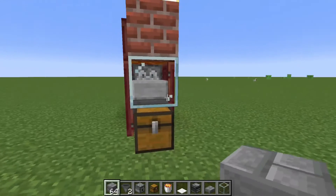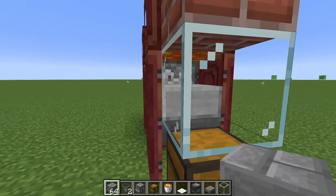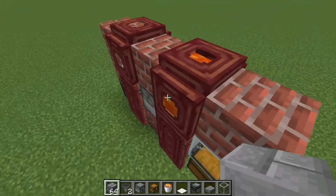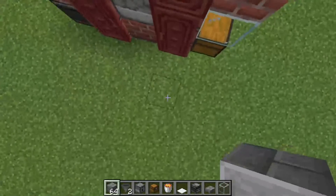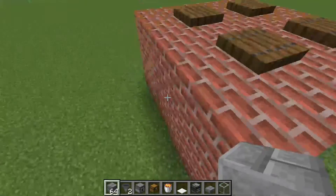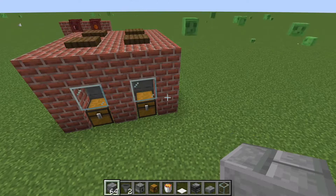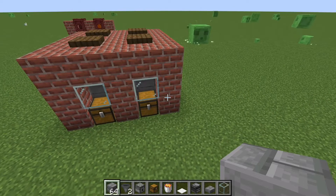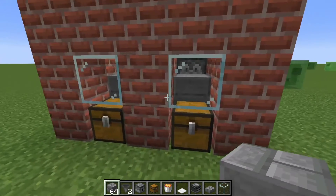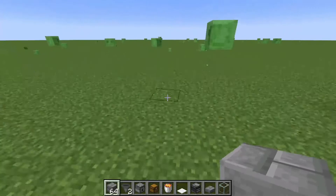I'm going to be teaching you how to build a simple chicken farm. This will spawn chickens automatically, cook them automatically, and put them in a chest. These are also very skinny, so technically the doors count as one block over here. You could place this at the back of your base and always have food. I've also realized you don't even need the middle block — you can just slam them together.